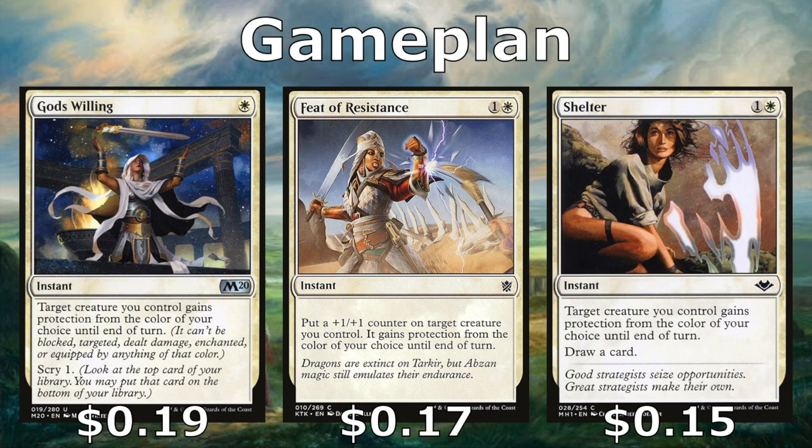We want to protect our stuff too, so we have God's Willing, Feet of Resistance, and Shelter. God's Willing gives a creature protection from a color of our choice and lets us scry. Feet of Resistance gives a +1/+1 counter and protection from the color of our choice. Shelter gives protection from a color and lets us draw a card. All these can help against targeted removal, board wipes, or give us evasion — if our opponent only has black creatures, choosing protection from black makes our creature unblockable.